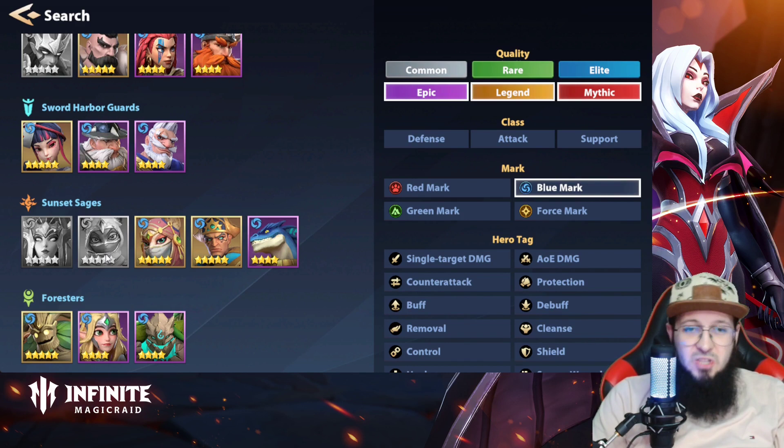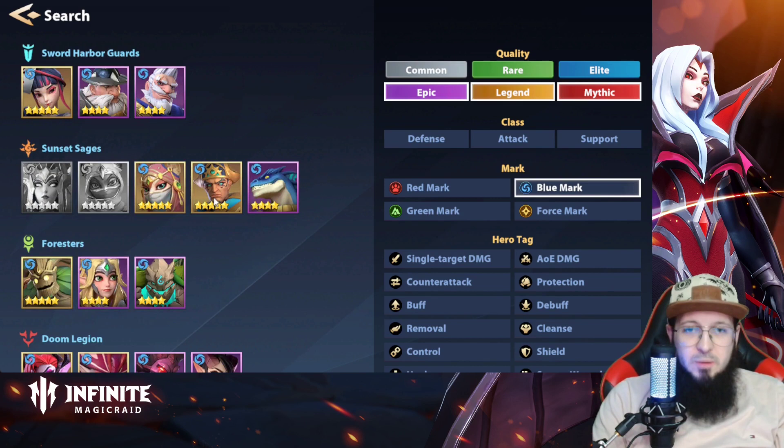Guhana is good for the speed buff and the heal. Herta might be really nice for the bleeds and for the final stage as well, although she has no counter attack so I'm not sure if she can manage to do a lot of damage in the later stages.